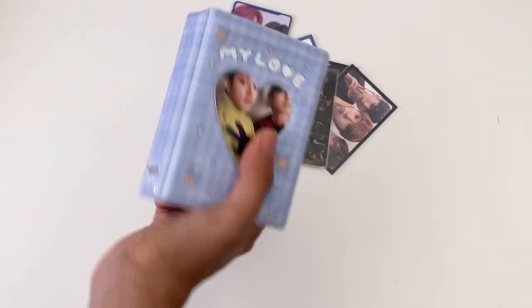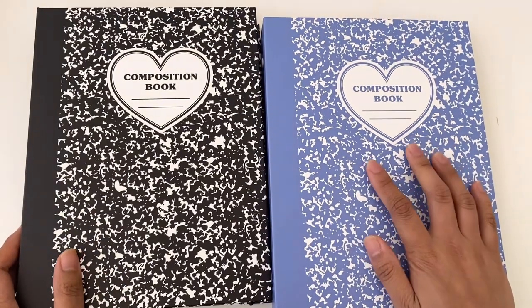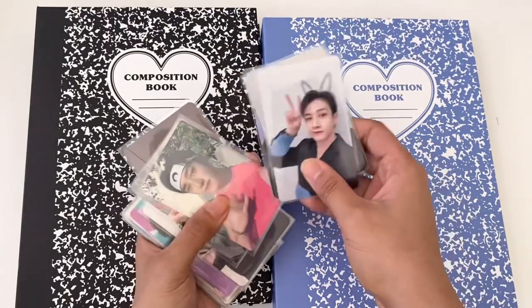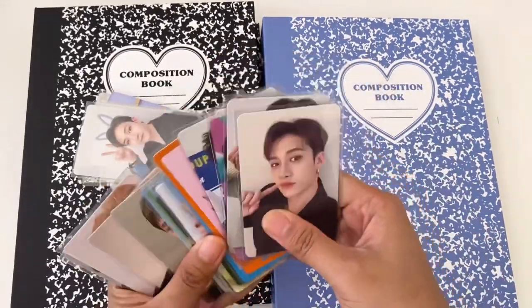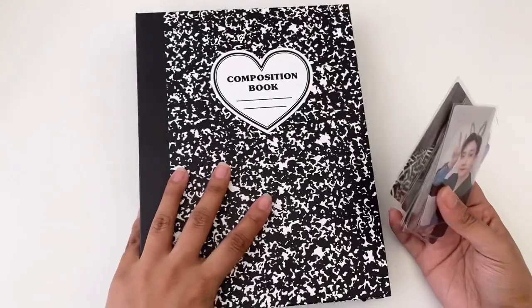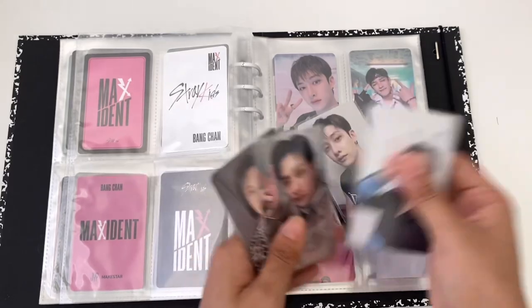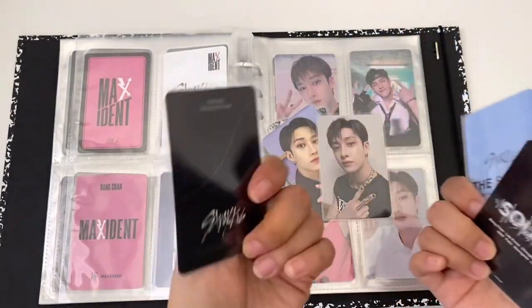Okay, next would be these two Bangchan binders. Let me see — this is probably there. These are probably here. Let's do this, probably in the back. These are definitely Maxident pubs. And these two — this is The Sound. Dang, I'm gonna have to find space for this one.